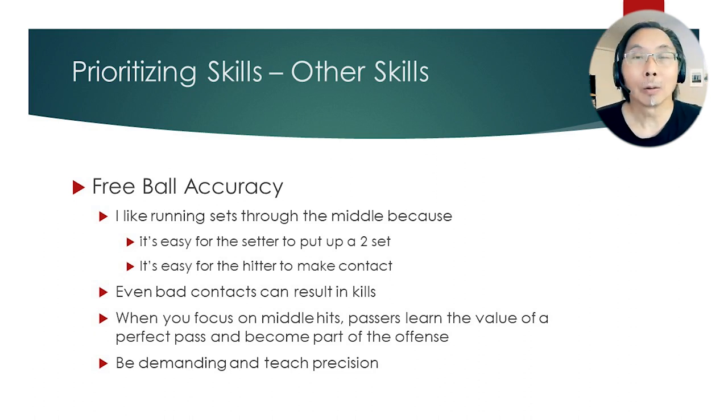Free ball accuracy is something I really think about because that precision really aids in having more of an attack. I like running sets through the middle even on lower level teams, because it's a really easy set to put up — a two set instead of a one, for example. It's pretty easy for hitters to hit because the set goes vertically up and down rather than at an arc, and even bad contacts can result in kills. When you focus on middle hits, passers learn the value of a perfect pass and become part of the offense — they can see that a perfect pass leads to a kill.